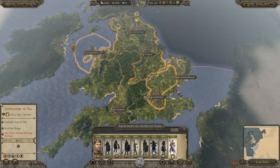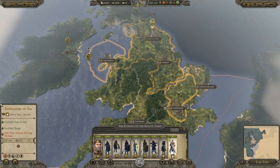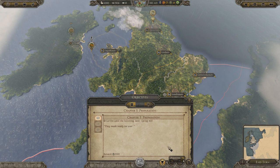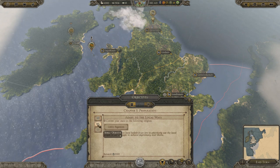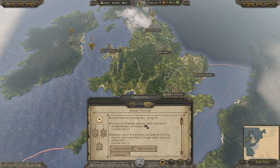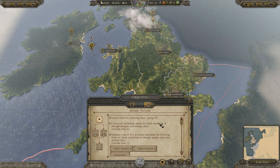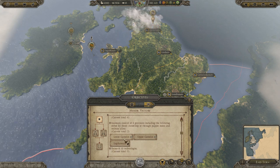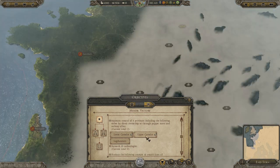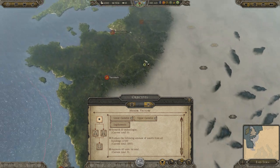My laptop is struggling a little bit, so apologies for that. The objectives: minor victory — control 50 settlements and survive until the spring of 425. We control lower Camelot and upper Camelot, and we also need to control that province there.